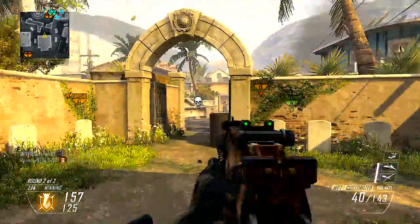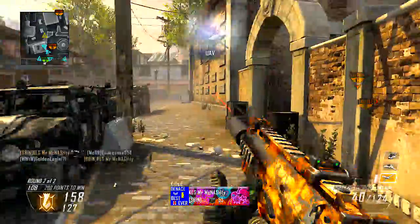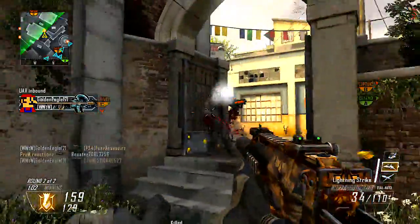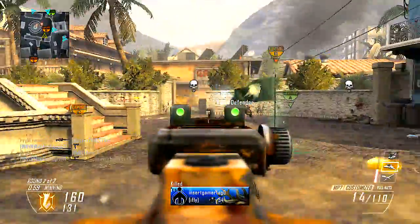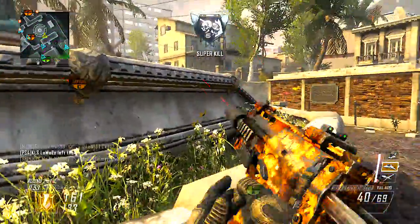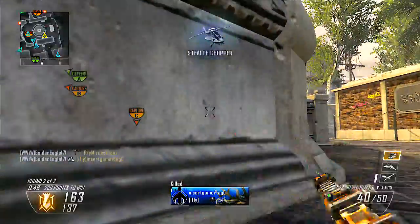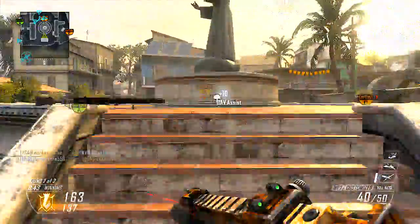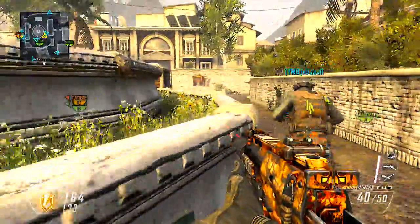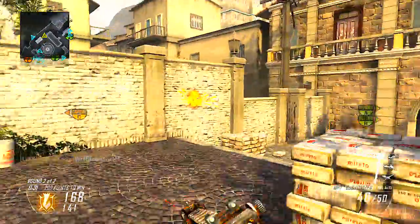Lastly, we have Sniper Rifles. The two attachments I like most for snipers are the Variable Zoom and the Ballistic CPU. I actually rarely use a sniper in this game, but when I do, I like to play a more traditional sniper role by hardscoping and defending objectives. The Variable Zoom is a personal preference — I like the crosshair on it better than the default one, and I do like how you can adjust your zoom. The Ballistic CPU decreases the sway of the scope, so while I'm hardscoping my aim can be more steady. Some other options are Laser Sight, Extended Clip, or Fast Mag — Laser Sight helps if you want to go for quick scopes or no scopes, and because snipers reload so slowly, Extended Clip or Fast Mag can help with that.